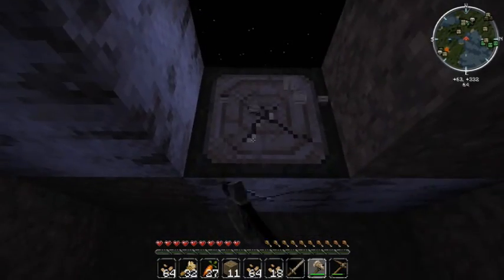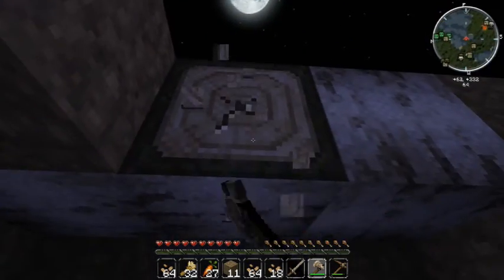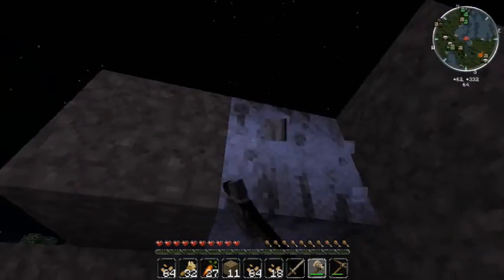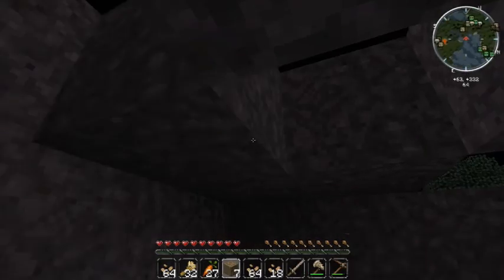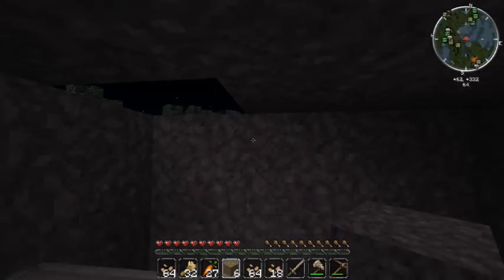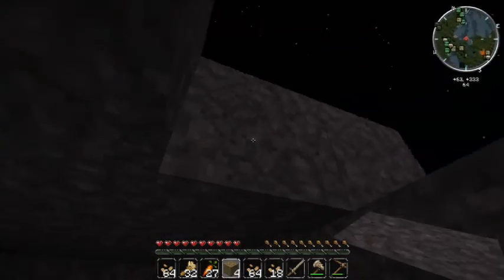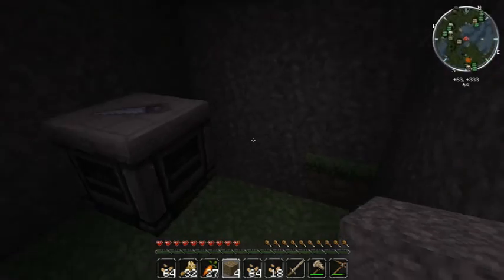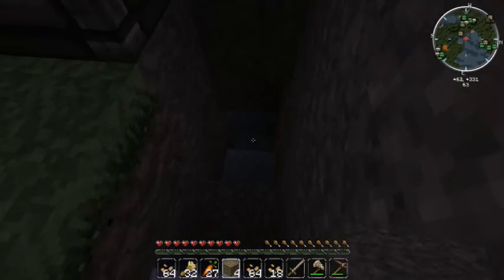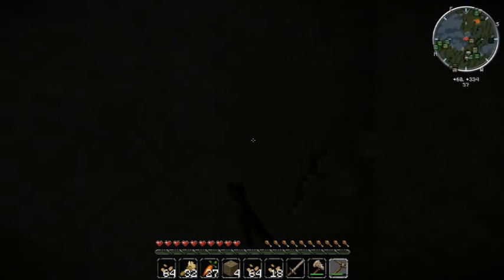Let's use this axe — get this wood back in our possession here. Finish up with the dirt. There we go. Look at that moon — beautiful moon. Let's come back out here, just keep digging so we can get some cool resources.